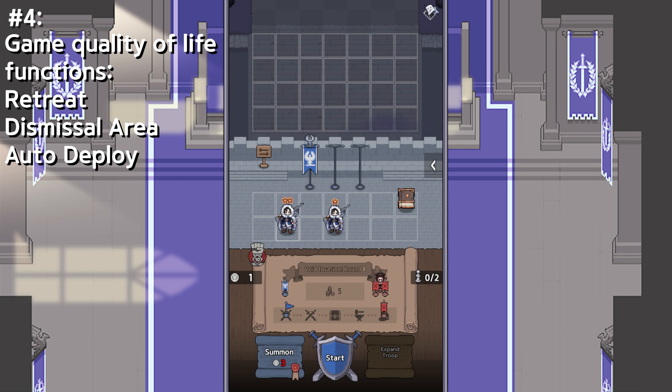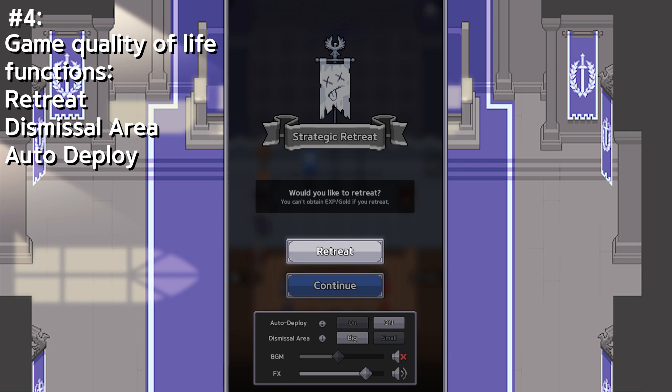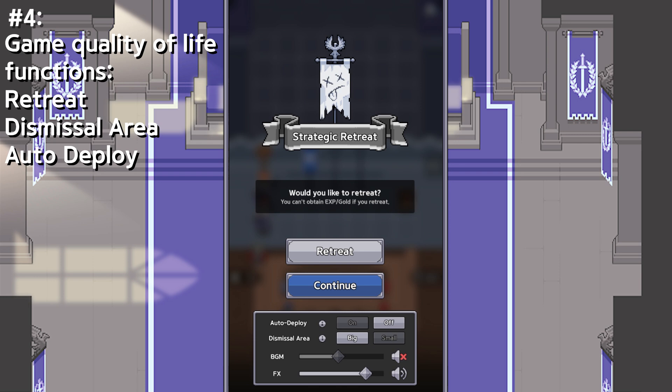When I first started out, I had to micromanage all of my units and put them together, but in reality I can just push this button. The next function I wish I knew existed was this retreat button up here. You actually don't need to force close your app or anything like that to escape from your invasion run. You can actually just click the retreat button and then click retreat. The next functions I wish I knew existed were implemented pretty recently, and a lot of people still don't know about them.